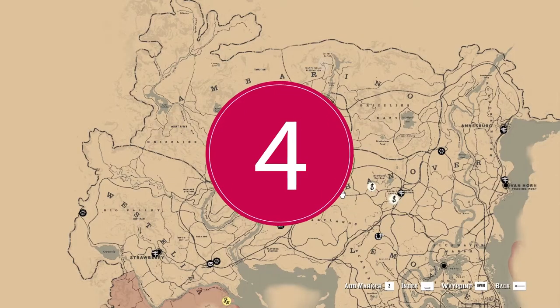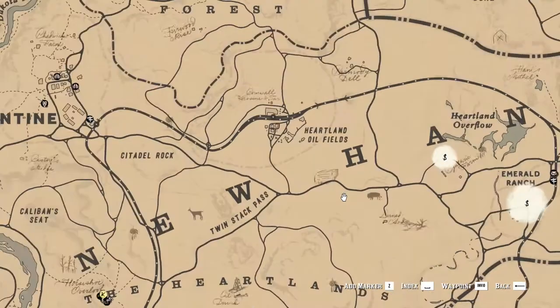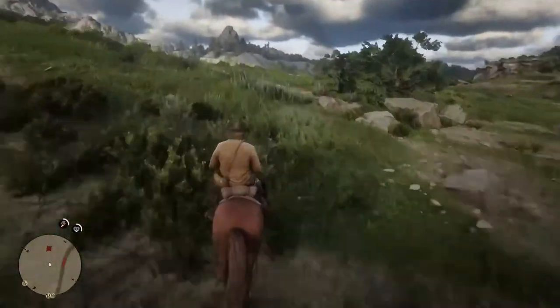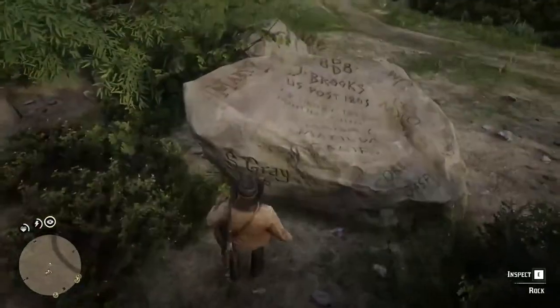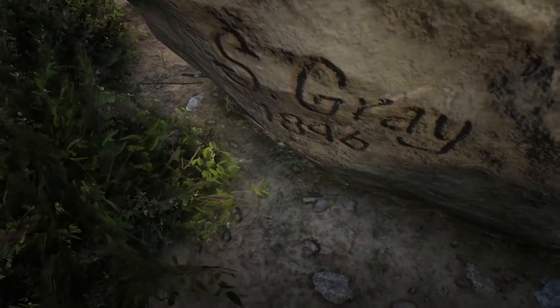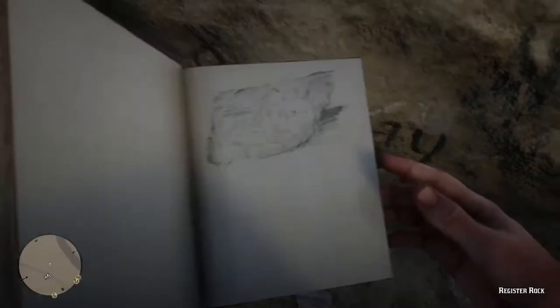The fourth point of interest is south-east from Valentine City. To be precise, above the road going from Twin Stack Pass towards the latter edge of Hanover on the map. Here you will find some boulders near a few trees. The bigger boulder has some names carved on top of it. If you get close enough to this rock, you will be able to inspect it, which will discover the Registered Rock point of interest, and Arthur will draw it in his diary.